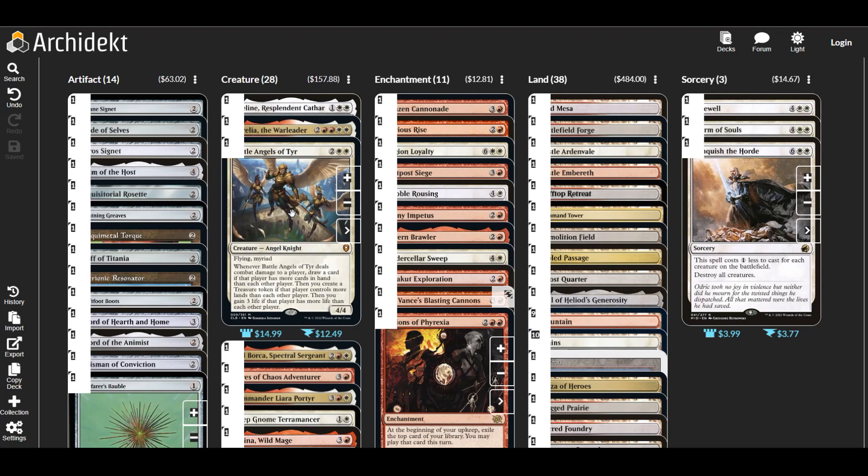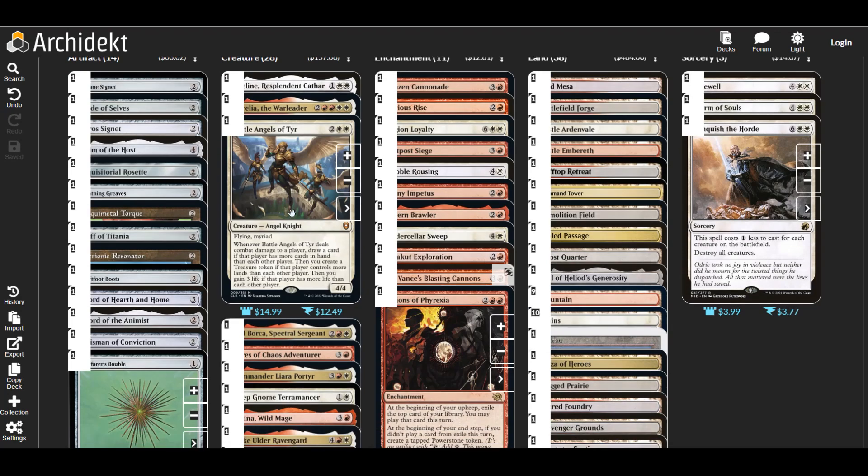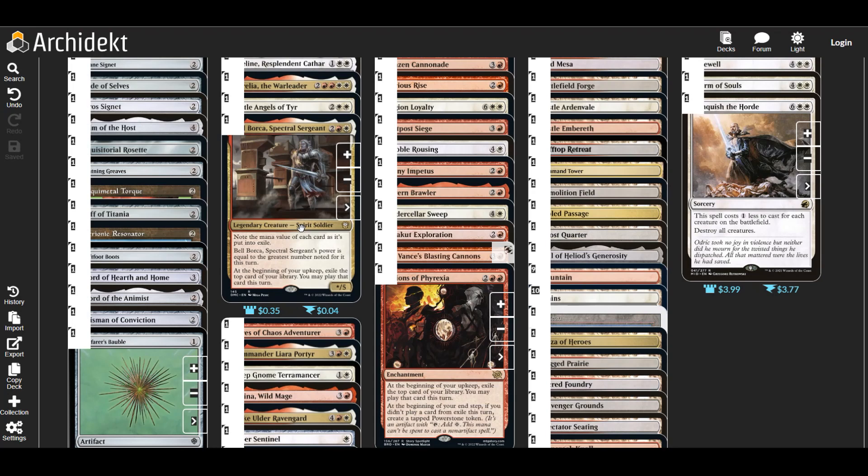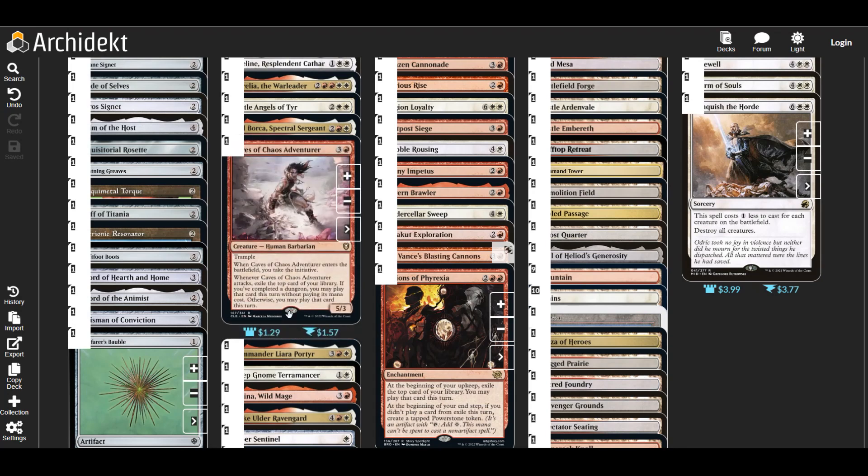Angels of Tzefet have myriad, which is really good — they attack each of our opponents. When they deal combat damage to a player we can draw a card; if that player has more cards in hand than us we create a treasure; if they control more lands we gain life. Bilbo Balkor: at the beginning of upkeep we exile the top card of our library and may play it this turn. We want it purely for the card advantage.